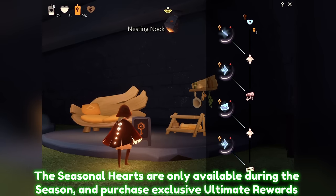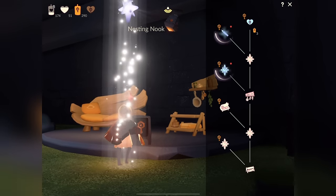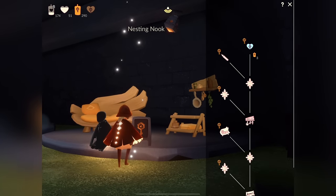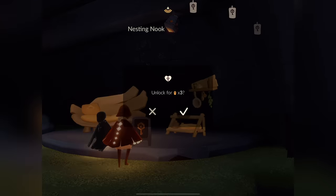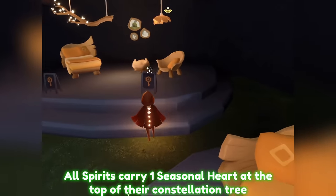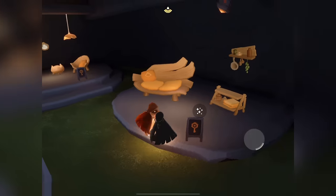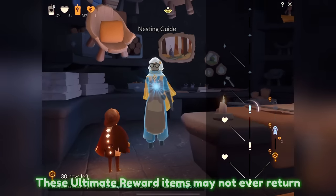I'm going to grab these season pass items right now. You can only unlock them once you've purchased the node connected to it first — so I can't unlock this little pencil thing without first unlocking that blessing at the top. At the very tippy top is the seasonal heart, which is a season pass exclusive item. Every single one of these spirits has one seasonal heart always at the very top. That means overall we only have four seasonal hearts in total — one from each spirit. These can only be spent with the season guide.